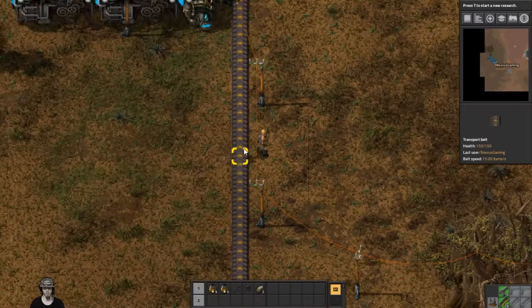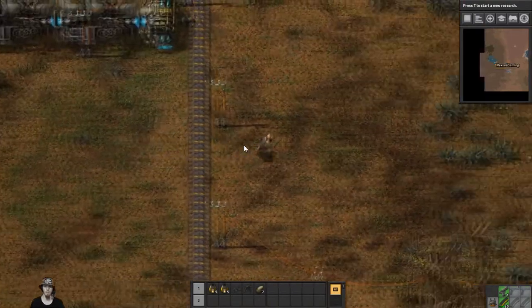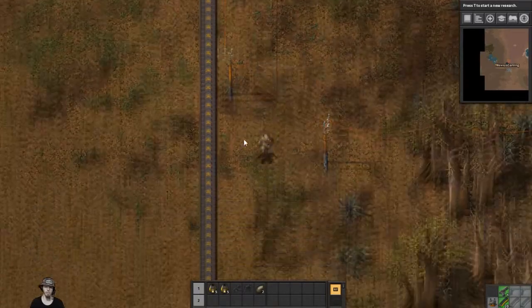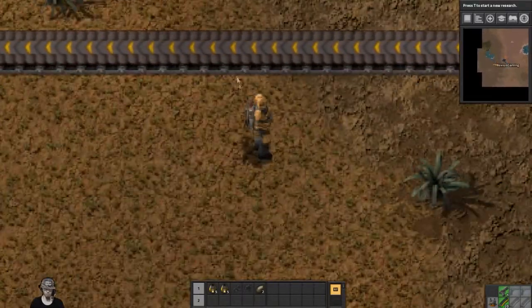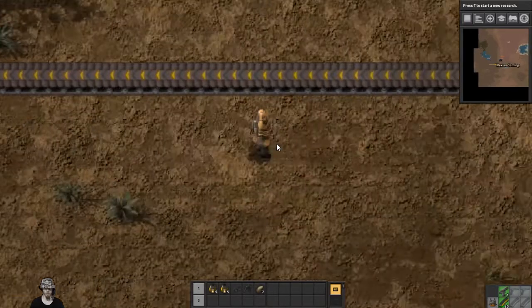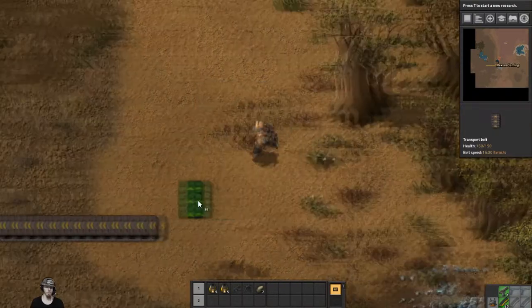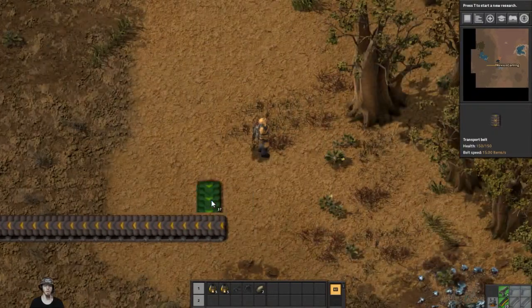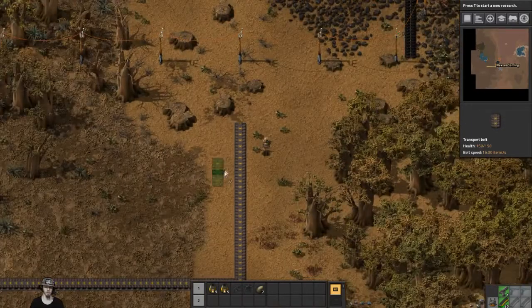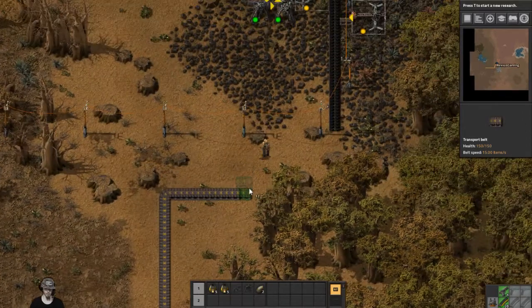I really am liking those new belts — it looks like you're walking over something that's not just flat on the ground anymore; you actually have to hurdle it. That looks so cool. I know it's a minuscule little thing among all the changes, but I'm so stoked about how the belts look.